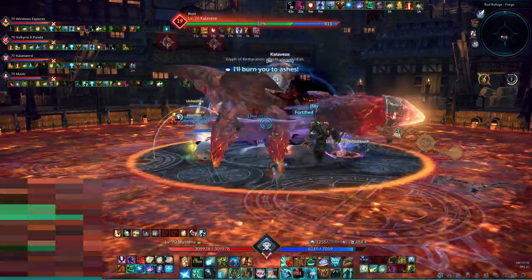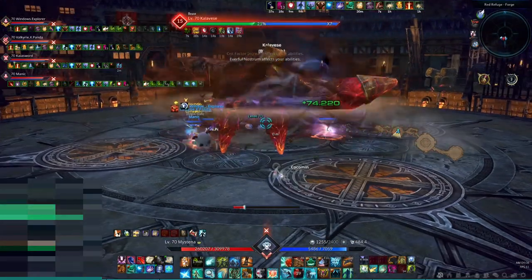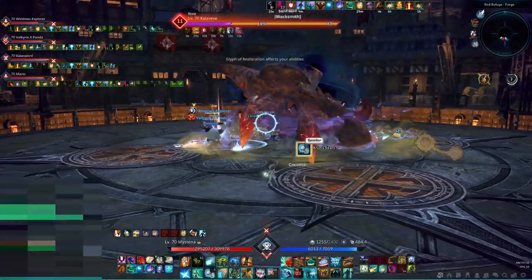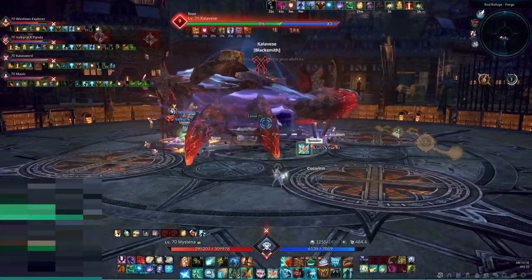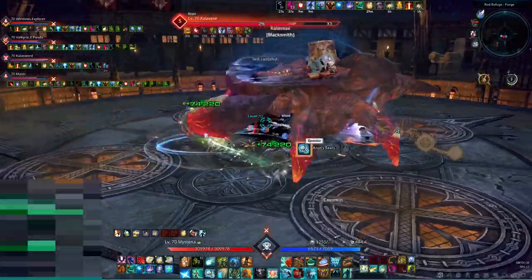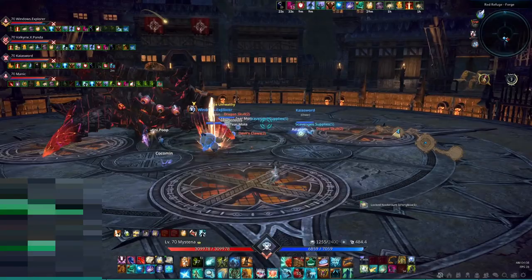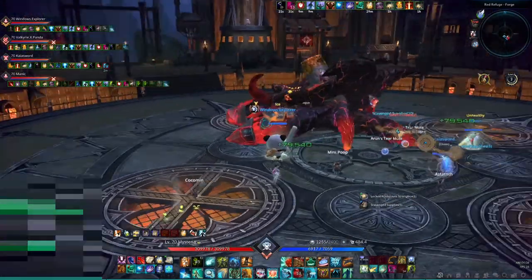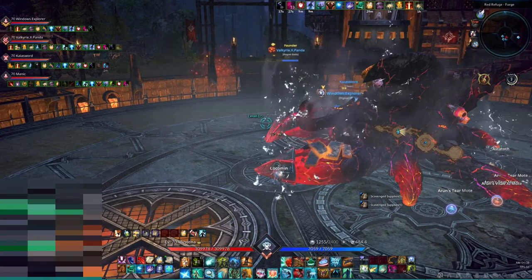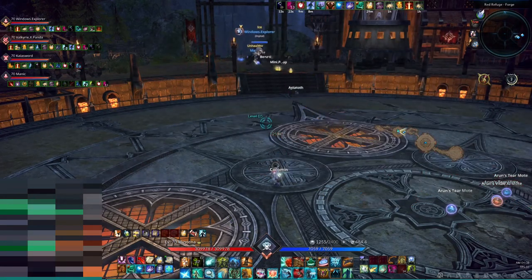Resurrecting dead players is usually less important than keeping people alive. When somebody gets stunned, cleansing right away is often critical in order to keep them alive, as stuns are often followed by powerful boss mechanics. A stunned player cannot dodge, so it is important to cleanse stuns first and then heal. On the other hand, if people have a debuff that only slows them down a bit or drains HP slowly, then healing first is often a good choice.